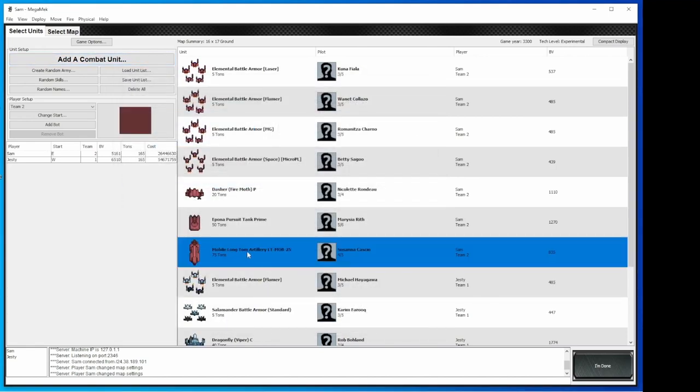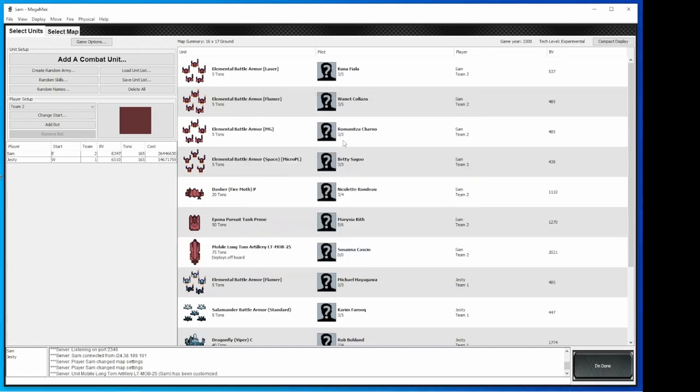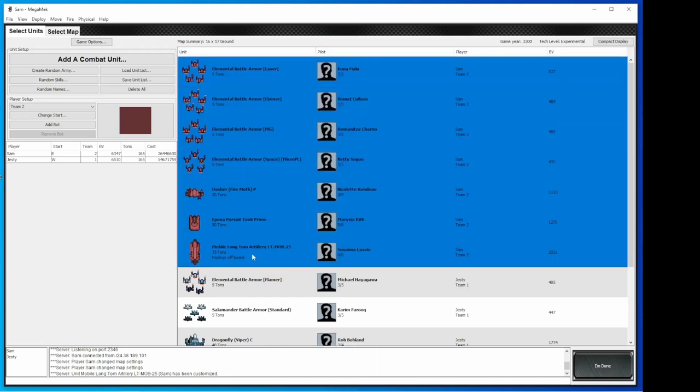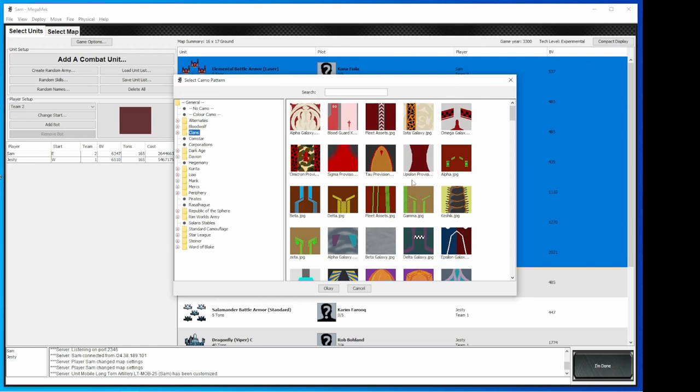I'm going to go ahead and deploy this off-board — that way he can't shoot it, but I'm going to give him some rounds to not worry about me shooting at it. I'll deploy it to the north. That'll be a fun extra thing. I'm also going to really cheat and make sure I don't miss by putting gunnery down to zero. So we've got our units in play. Let's go ahead and give them a nice little scheme — individual camo. Let's go with a nice clan. I'll go with a nice red that'll really stand out.